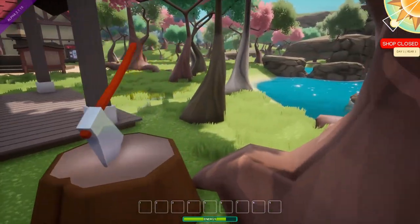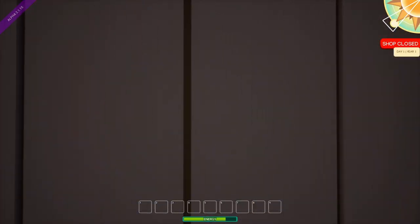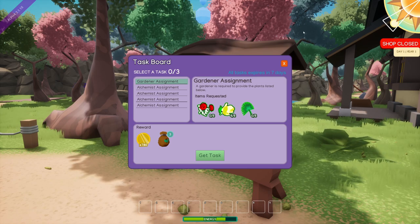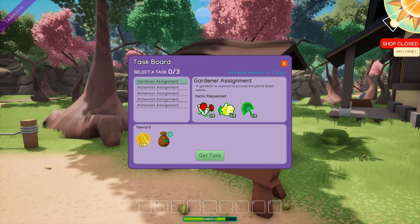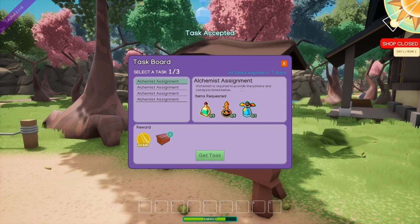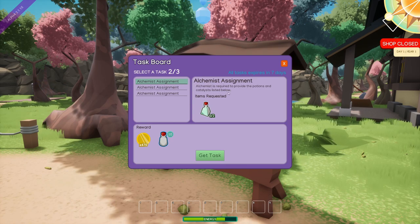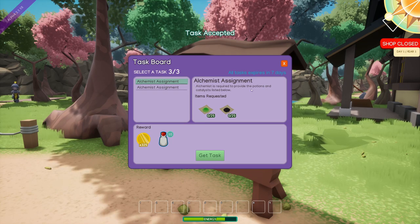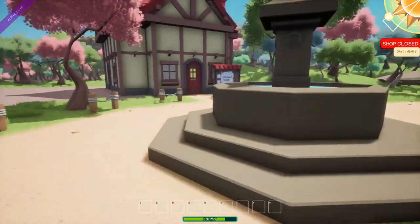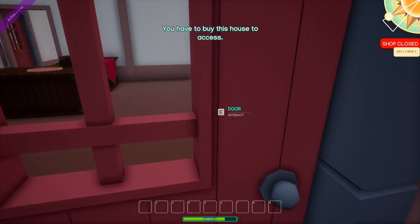Is that somebody's axe? Can I take that? Okay, that would just be wrong. Is this somebody's axe? Nope, can't go in there. These are my tasks: Gardener assignment — a gardener is required to provide the plants listed below. Alchemist assignment — an alchemist is required to provide the potions and catalysts listed below. I need potions and catalysts, herbs, and coal powder. Oh, so you can buy new property? I can't go in there. Who is this dude? You're a salesman — gotcha. Oh wait, you have stuff, but I have no money.